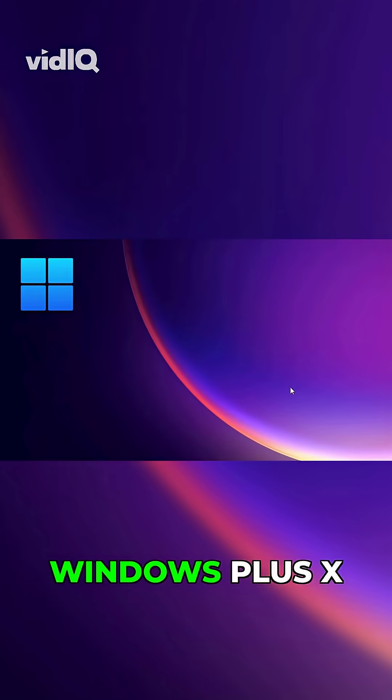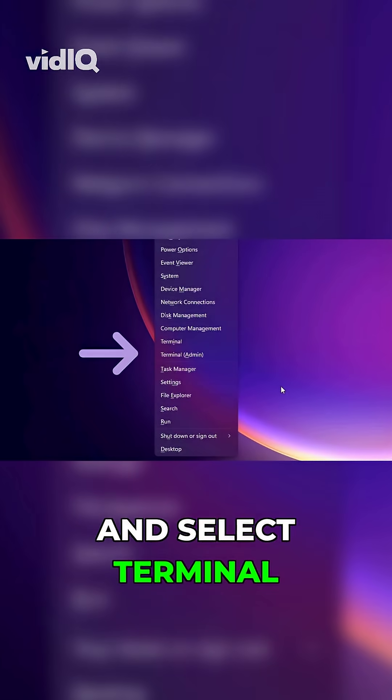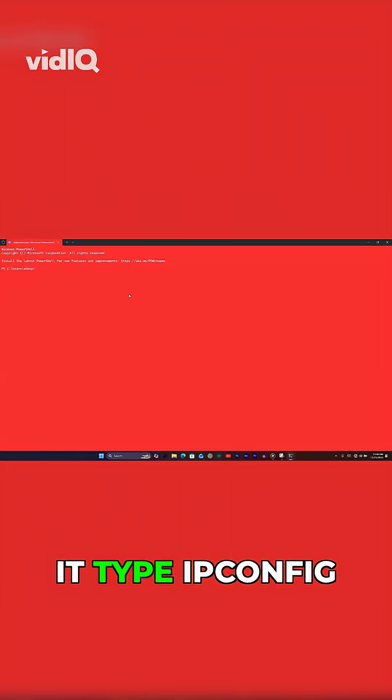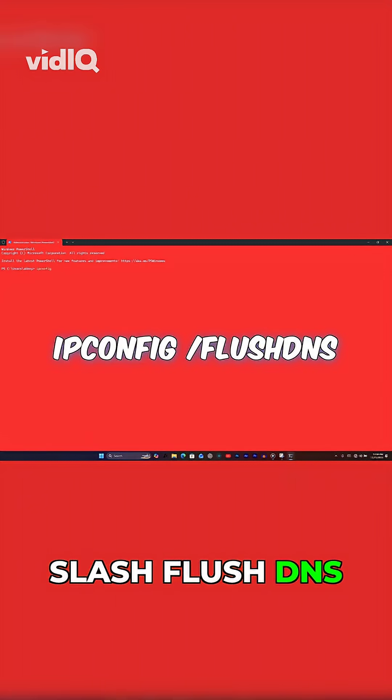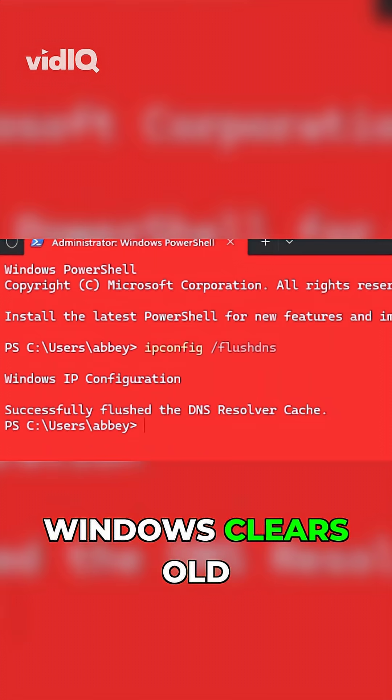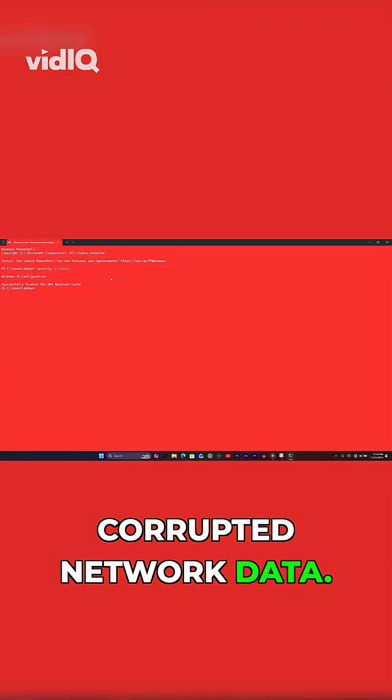Right-click your start menu or press Windows plus X and select Terminal Admin. Click yes and once it opens, type ipconfig /flushdns, then hit enter. Give it a few seconds while Windows clears old corrupted network data.